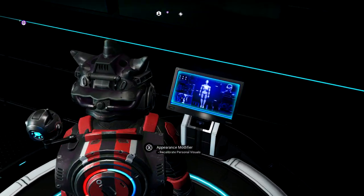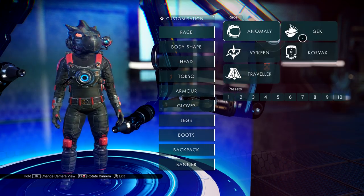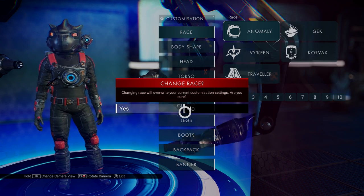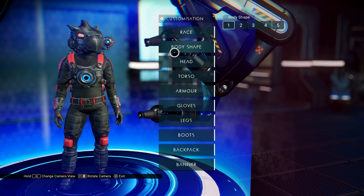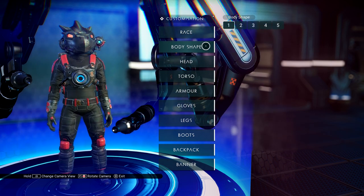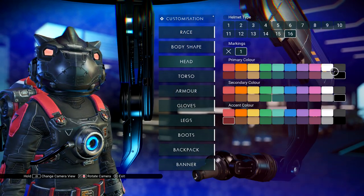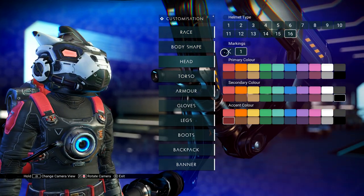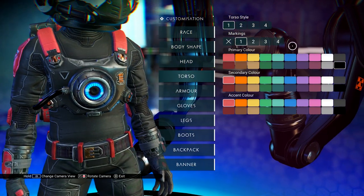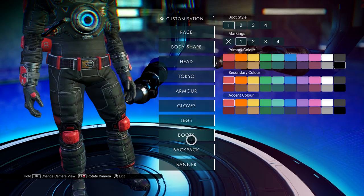Let's go to the appearance modifier. You still only have the five races, so there are no new races. Body shapes, head, markings — it still looks like it's all the same setup, no new armors yet.